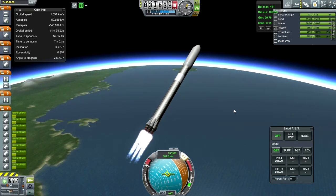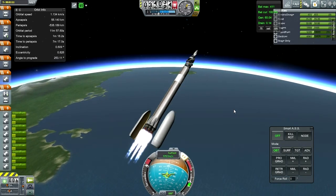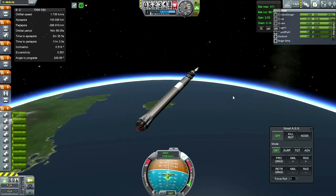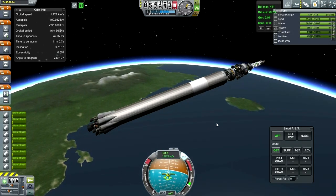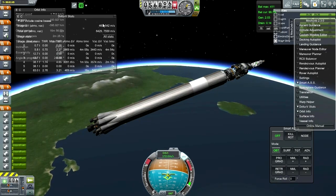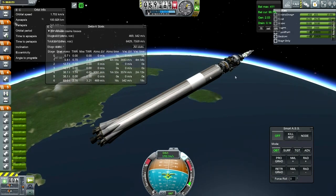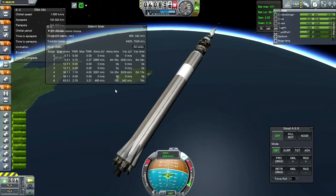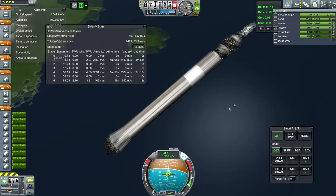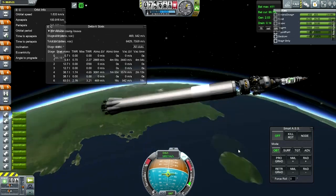Good, fairing separation worked out nicely - the update to procedural fairings did the job. We'll just coast up to our apoapsis now. Wow, I didn't think we would get all the way to orbit just on the first stage, but that seems to be the case. FAR is making it a lot easier because I'm so streamlined, but even more so than I thought it would be. I might have to readjust my estimations for what these launchers do and what their payload capacity is.